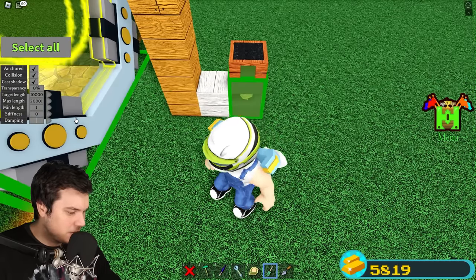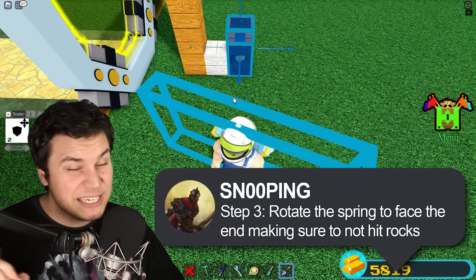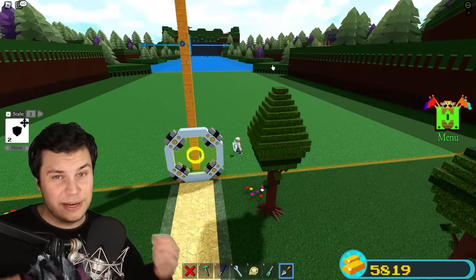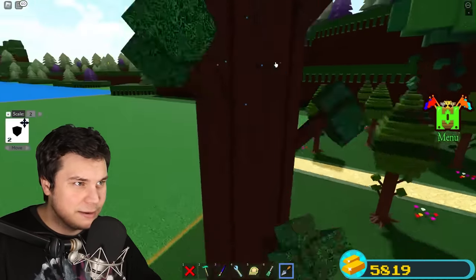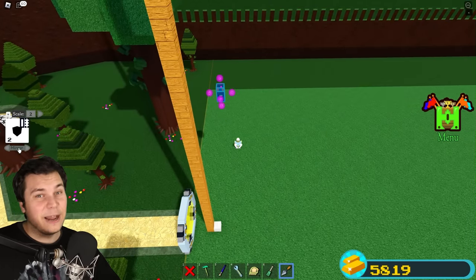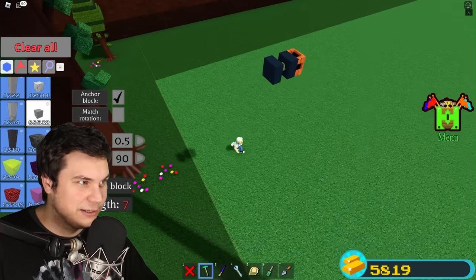Damping needs to be zero. Now that we have our spring, we actually gotta launch ourselves to the end. The way we're gonna do this is positioning this thing in the exact right spot, and actually this is more complicated than you might think. If it's too high, you're gonna hit walls. If it's too low, you're gonna hit rocks. And if it's too far to the sides, you're gonna hit all kinds of other crap. You pretty much want this thing to be right here — 14 blocks high — and then make sure you go a little bit off to the side. Now it's time for the magic moment when you actually rotate the entire thing on its side.